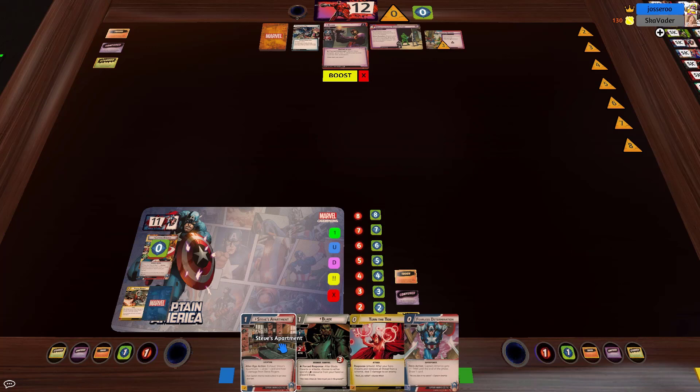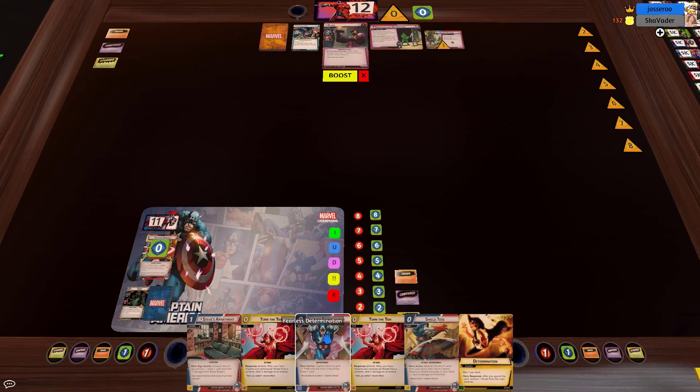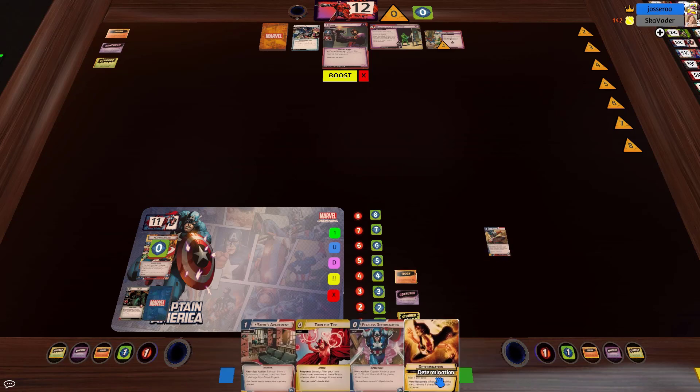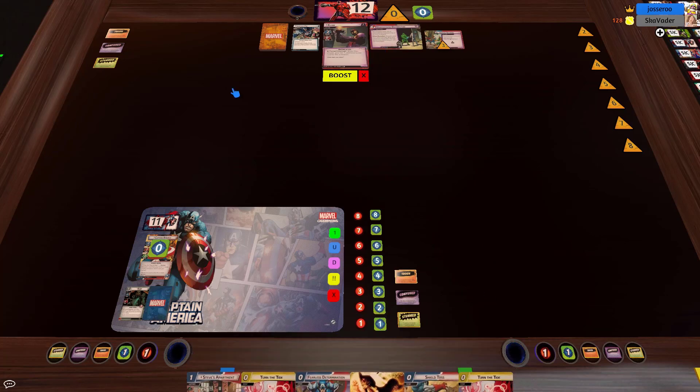Getting the apartment down early is good because you're usually going to be able to get like three uses out of it — I flip like once a game. So we can get it right off the bat and replace it almost instantly. Blade is really awesome but we could probably dig for better allies — there's enough allies in there that we're pretty much guaranteed to get one. So sorry Blade, we can do better.